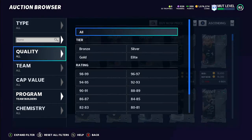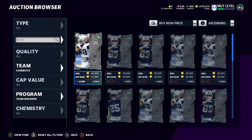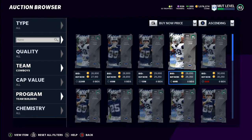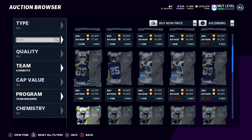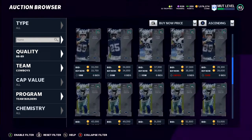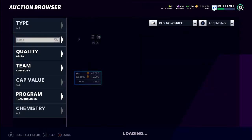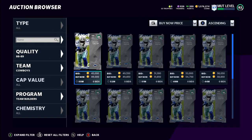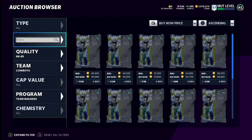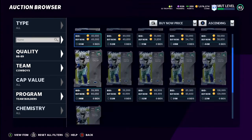I kind of just want to go to the Cowboys real quick and see what they put in. The only one I know right now is - okay they put in Blake Jarwin, CD was already in there, and they put in Gallup. So they put in Gallup - the price is already not that high on him. 90 speed for Gallup - if you had like an all Cowboys team he could go to like 93-94 speed though.